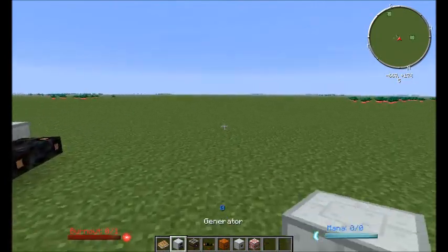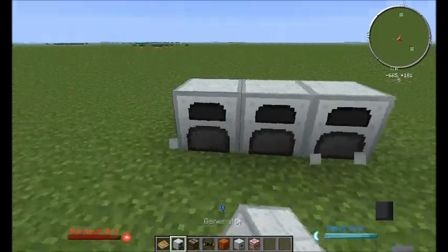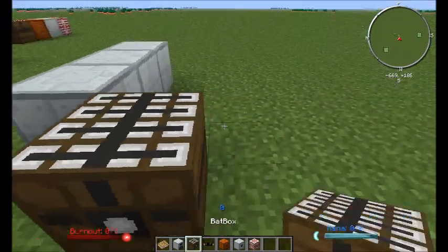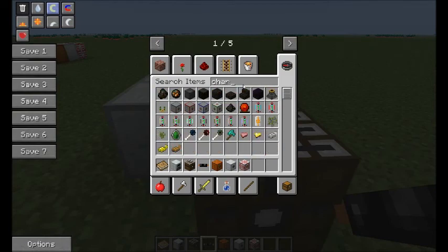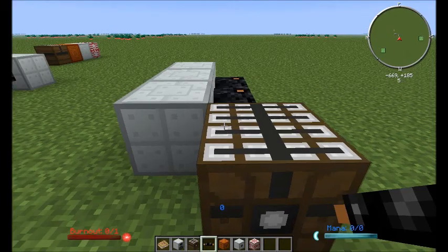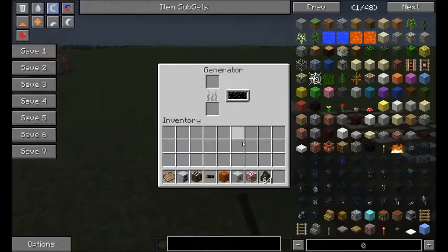So let's just wander over here and build a basic setup. We need a few generators, a bat box and some cable. And I'm just going to drop some charcoal in each of these.